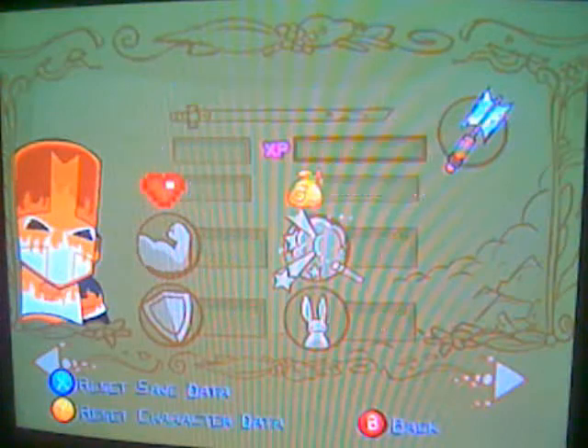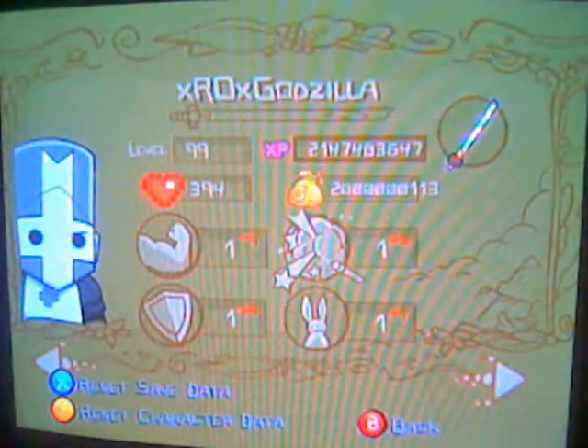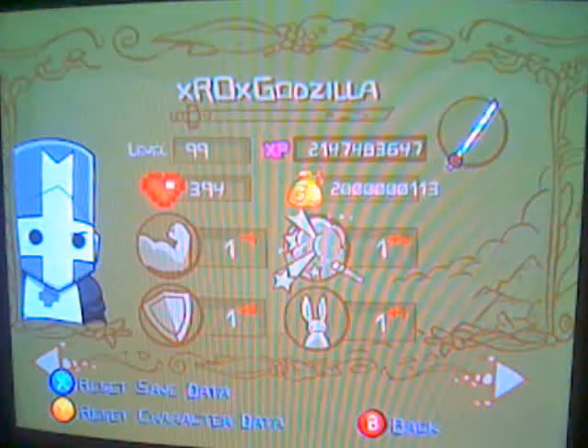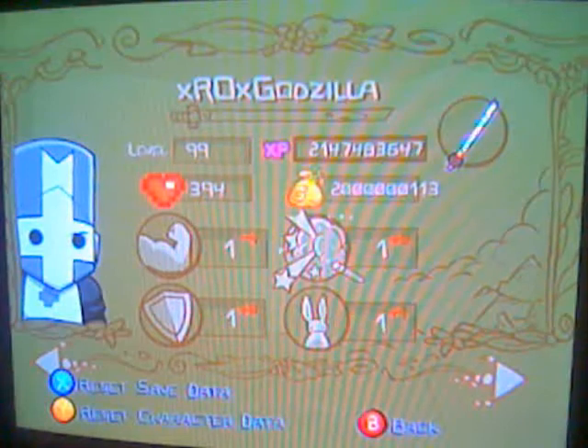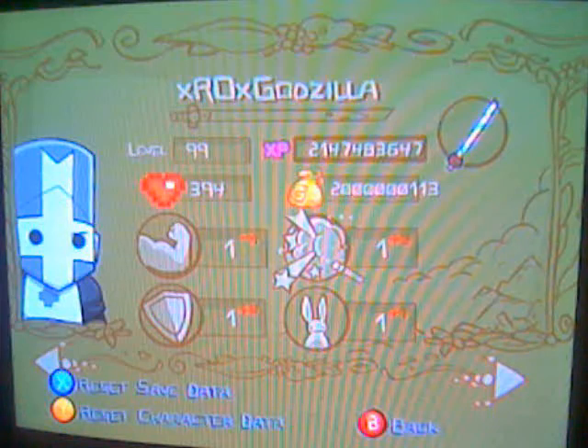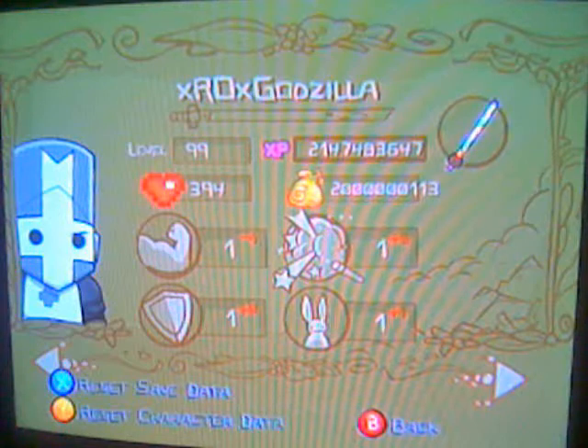Alright, first thing you're gonna do is download the programs in the description, which is gonna be Modio and this Castle Crashers modding program. First, you're gonna need to get a USB thumb drive, plug it into your Xbox, configure it, and then move Castle Crashers — the game — onto the thumb drive.